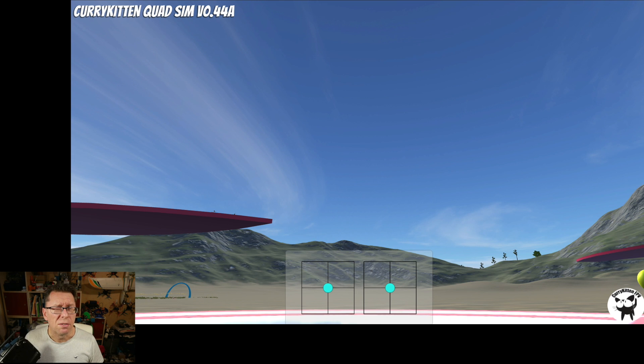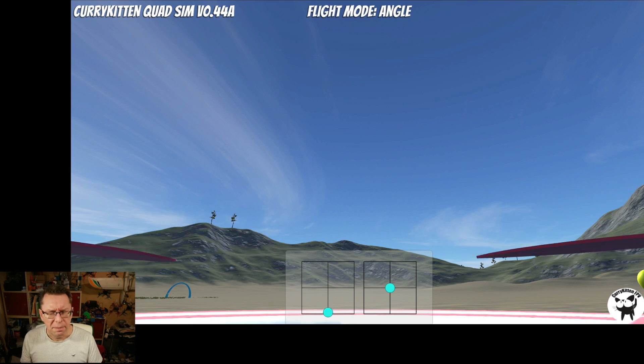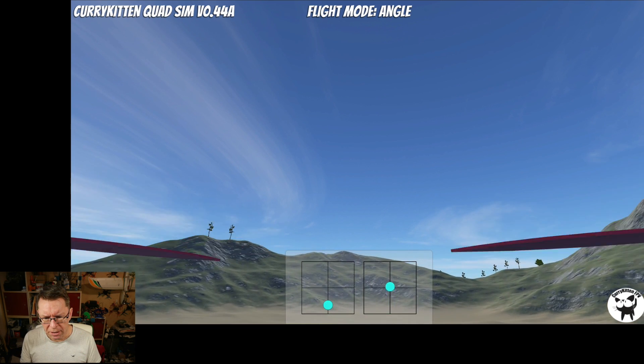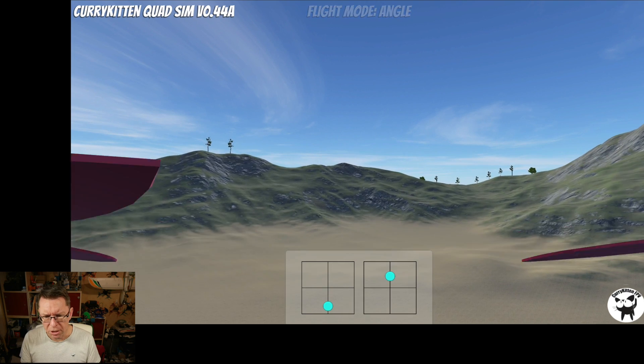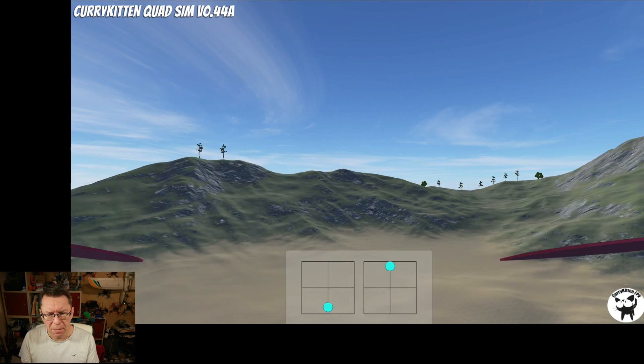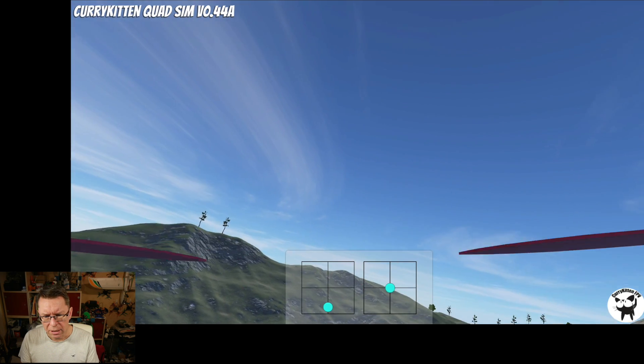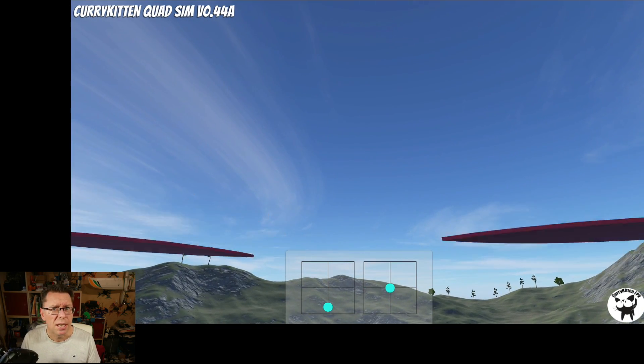Just to be clear, angle mode is not for flying FPV — I don't want to see people using it for that. But as a demonstration: if I go into angle mode and push forward, you can see it stops at 20 degrees no matter what, and when I let go it just returns back to center. That's what angle mode is supposed to do.